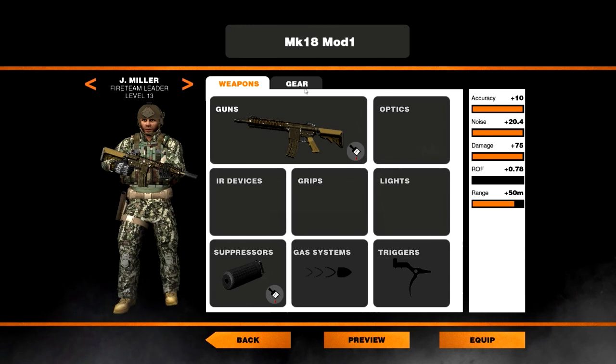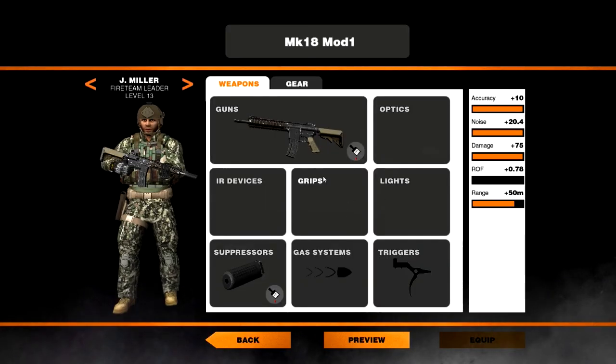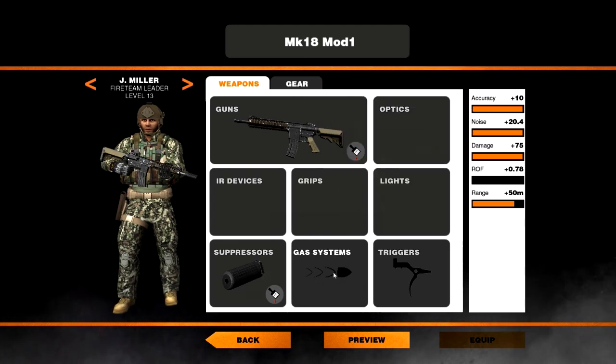Something else I was complaining about in my last videos was things like the gas system and the trigger not appearing. You could select them and the stats would add on, but they wouldn't appear in the little boxes so you couldn't see what you had on your guns. Now however these do appear, so you can see exactly what we've got in all our slots.